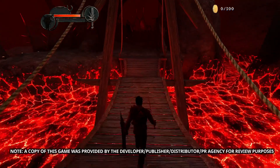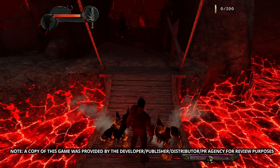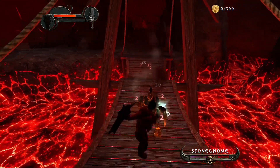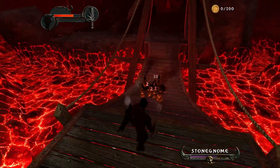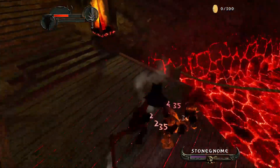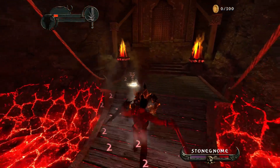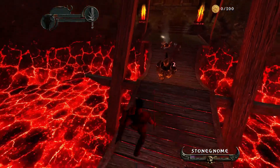Enclave HD takes place in a world called Klaim, where a demon known as Vatar destroyed most of the city. You basically play as a hero to get rid of enemies and save your city. Your hero is freed from prison and must rise through a two-sided campaign, from light to dark.